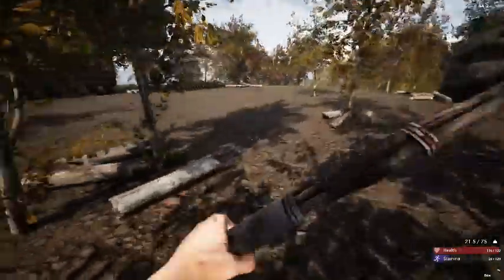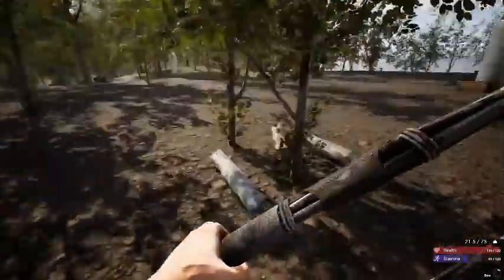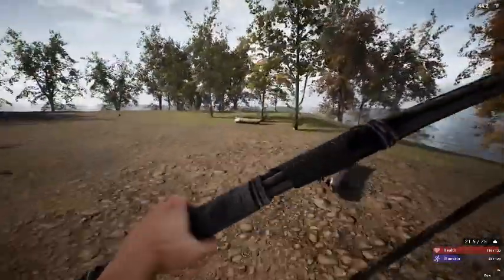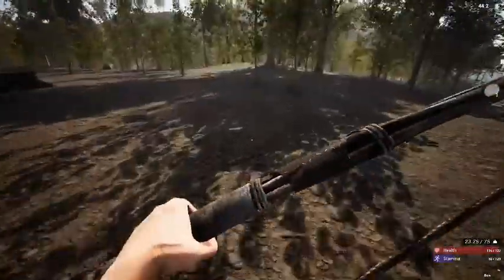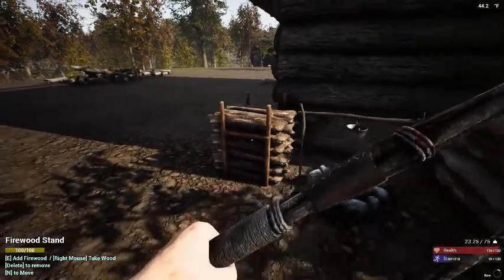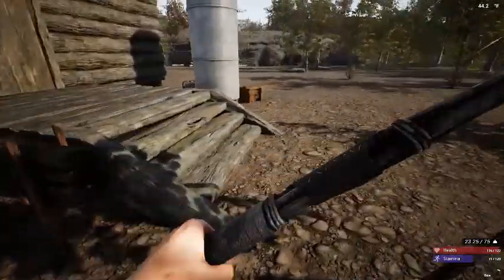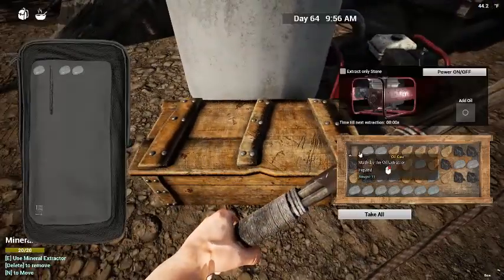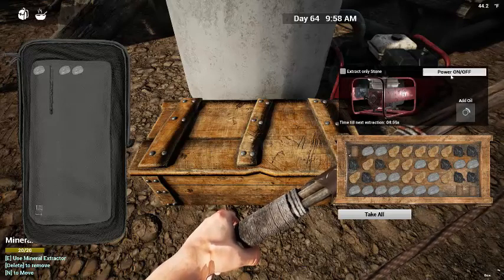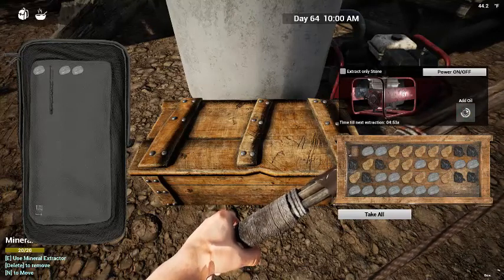So here is the little base I was talking about. I've destroyed a bunch of trees — it's kind of funny because I've destroyed this tree and left them here and destroyed this one and left them here. I kind of threw a whole bunch around because I was planning on building a fence, just haven't gotten there. We have a little stand for firewood, a fire pit, campfire, some log stands, plank stands. Here is the mineral extractor we came for — it is off. We'll put in some oil and turn it on.